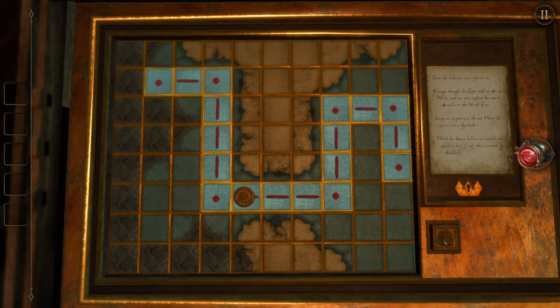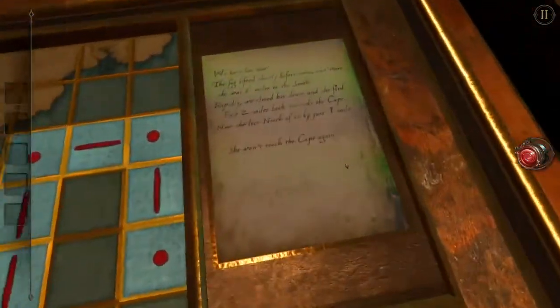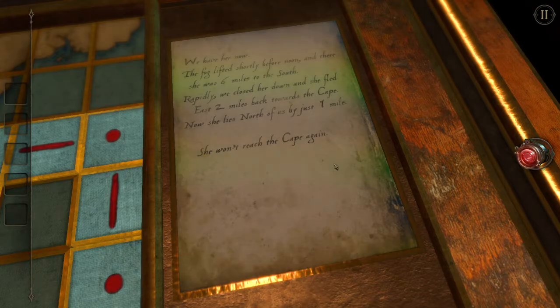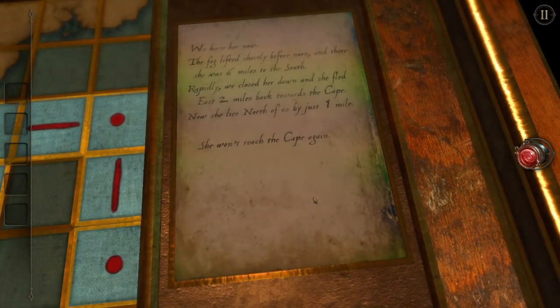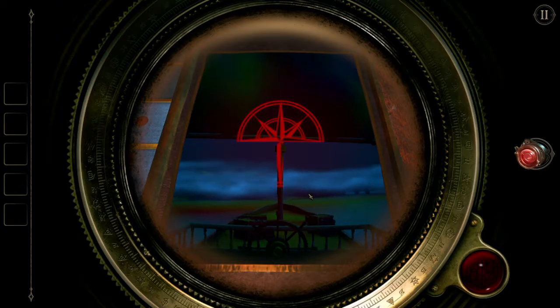The boat — all right, up four. Yes, and then west two. Now we're here at the final. I'll let you read it and then we'll put the lens on. We have her now. The fog lifted shortly before noon and there she was — six miles to the south. Rapidly we closed her down and she fled east two miles back towards the cape. Now she lies north of us by one mile. She won't reach the cape again. Six miles down, two right, then one up.